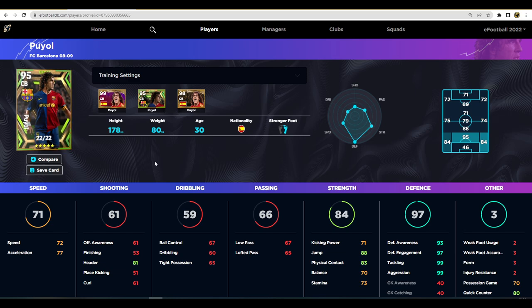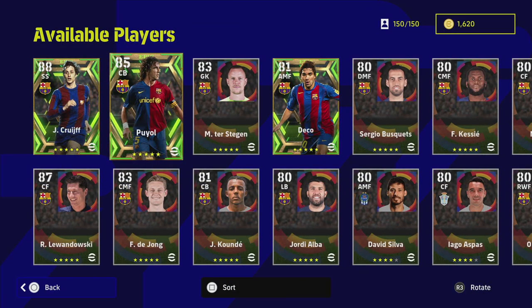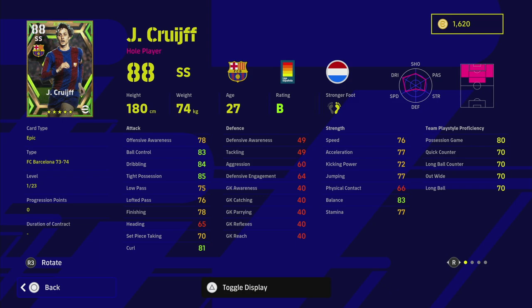Unless you've got a ball-playing center half like De Jong who can carry the ball through, or you're playing a back five and using one to make manual runs — I definitely think Puyol is worth a shot. Absolute beast of a card. He does have other versions, but I think this is the best one. Last but not least, the main man himself — Cruyff. A lot of people have been waiting for him. He's going to be one of the best players in the game. He's got 23 levels to go and 80 possession game for his playstyle proficiency, plus every player skill you could want for an AMF or SS.